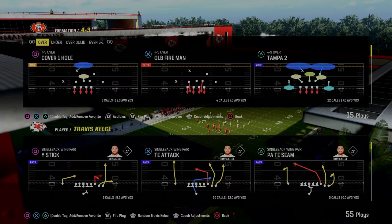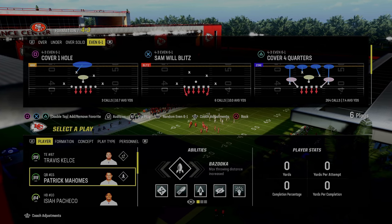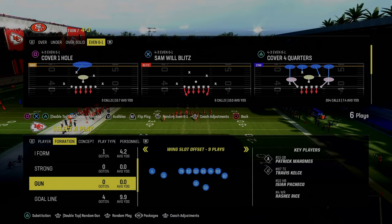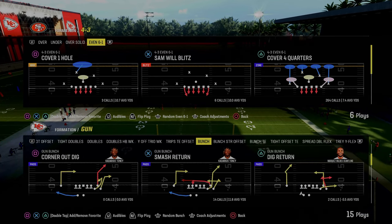Today's video, we're going to be showing you how to utilize the 4-3 Even 6-1 to slow down the most popular offensive Madden formation for really the last ever, and that is the Gun Bunch formation. So how to use 6-1 to stop a formation like Gun Bunch, we're going to show you in this video.